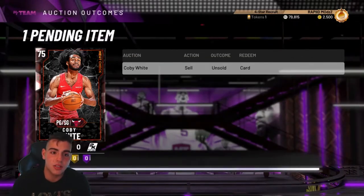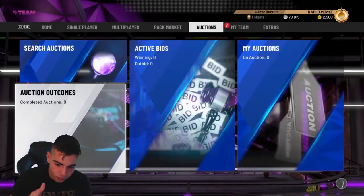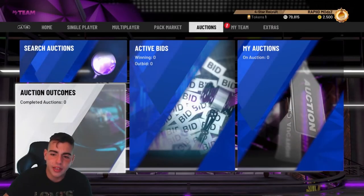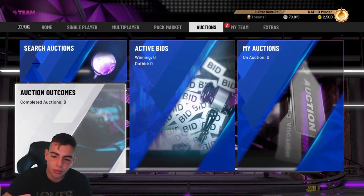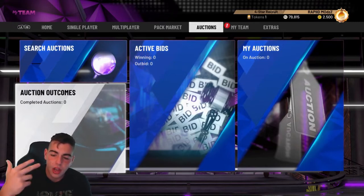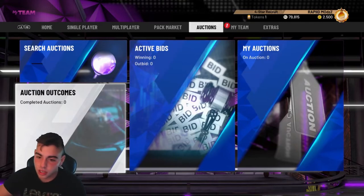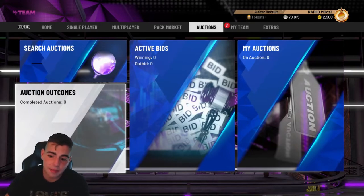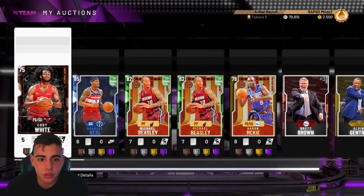I'm going to recommend you guys to sell every card you got. If you pull any heat checks, silvers, or bronzes, sell. You can keep your gold cards, your emerald cards, your sapphire cards — those are the cards you can keep. Ruby and up, you can go ahead and sell because the auction is declining. There are so many people getting the game, popping packs, and all that good stuff.